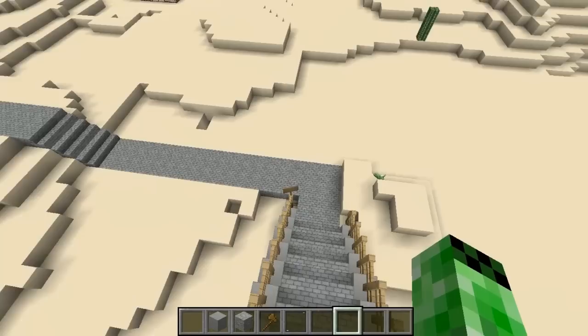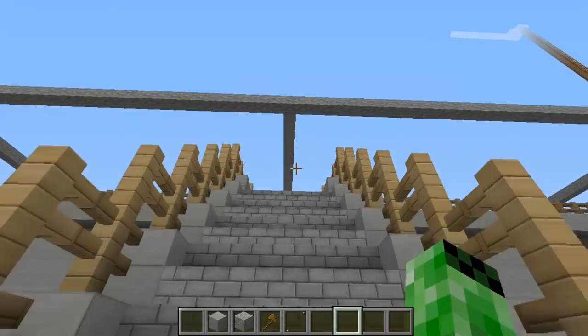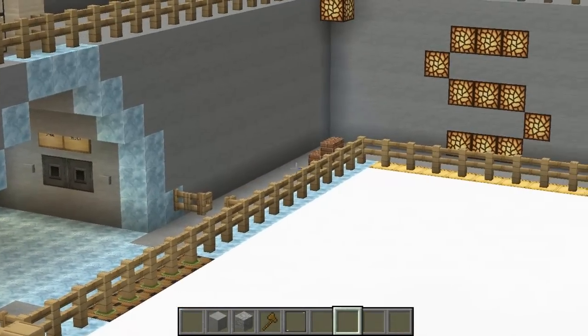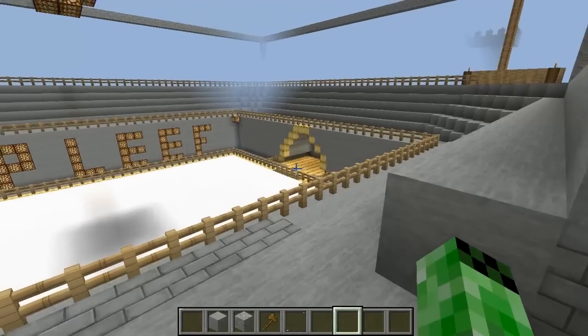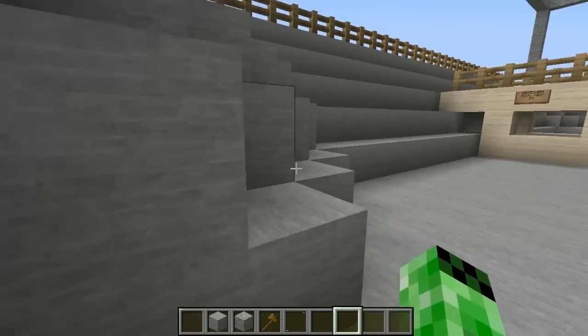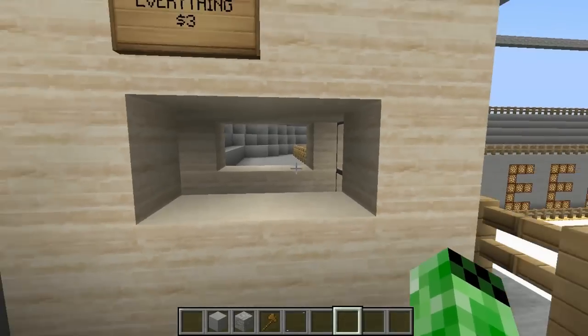So let's just go into the entrance. And then that's the one side. There's that. And if you go down here, this is just a snack shack, whatever.